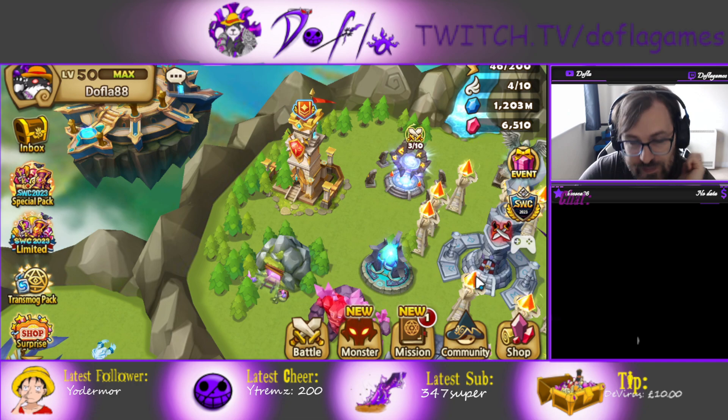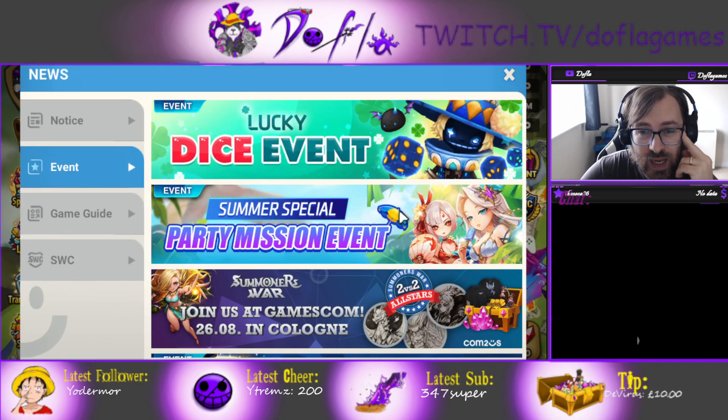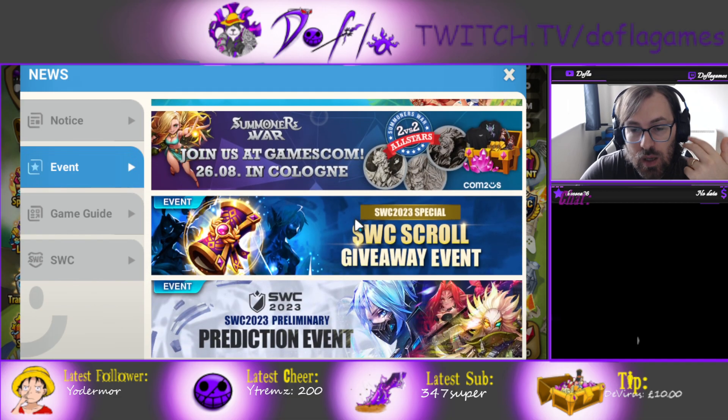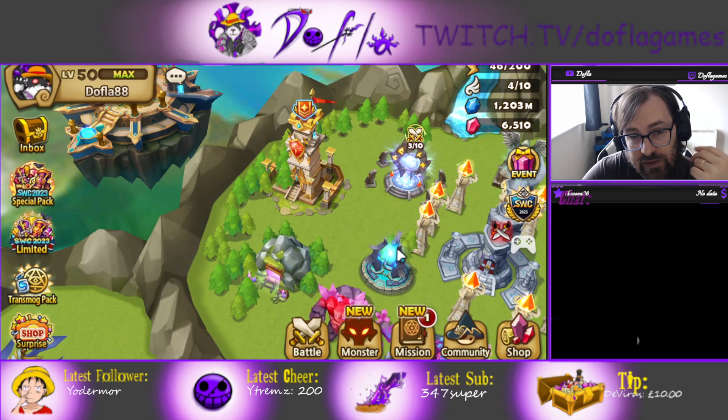The last tip is to take advantage of free stuff. There are events all the time in Summoners War — make sure you do them. You get free crystals, free scrolls, free re-ups, devilmons, LDS, and more. Make sure you keep an eye on the events — it's really important to stay active.